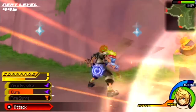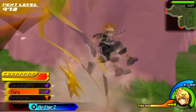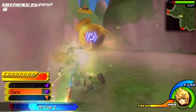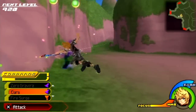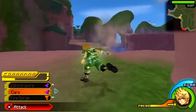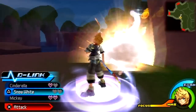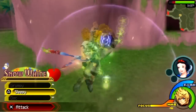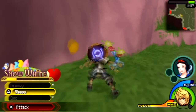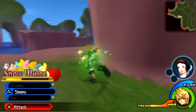Right now we have some more Unversed to fight, but these are optional — you don't have to defeat them if you don't want to. But hacking and slashing your enemies is always fun. I don't think we're going to be doing a lot of that here, but let's see if we can get Snow White up to her max and see what all she has to offer in terms of her D-Link abilities and what she gives us after grinding.